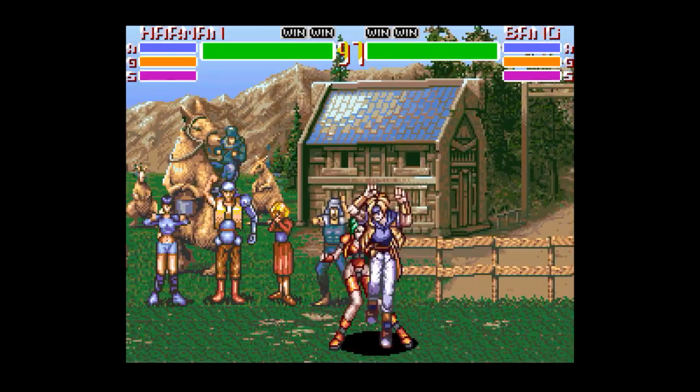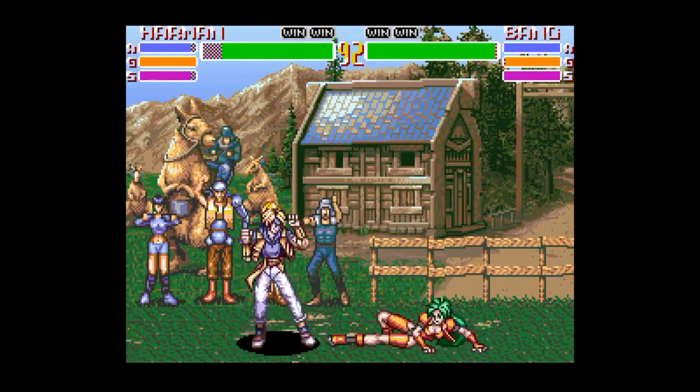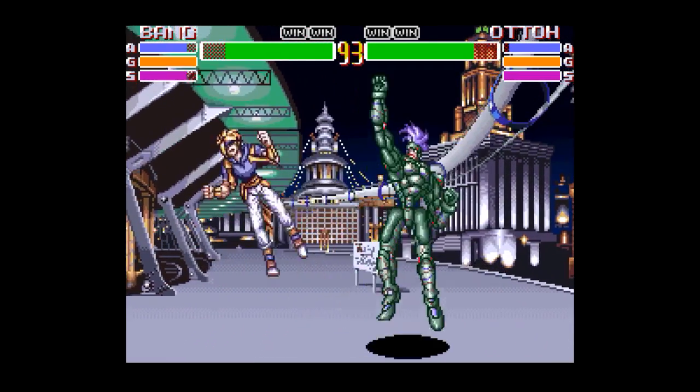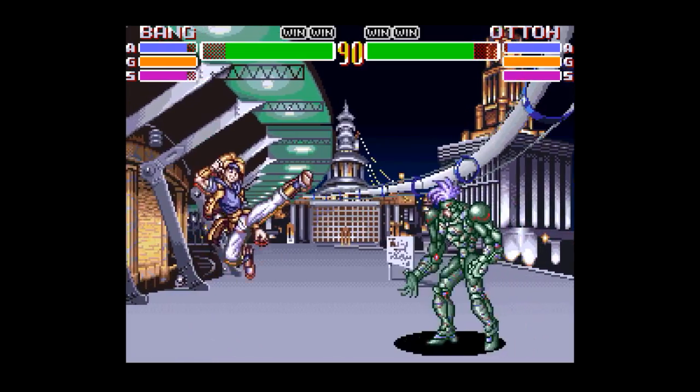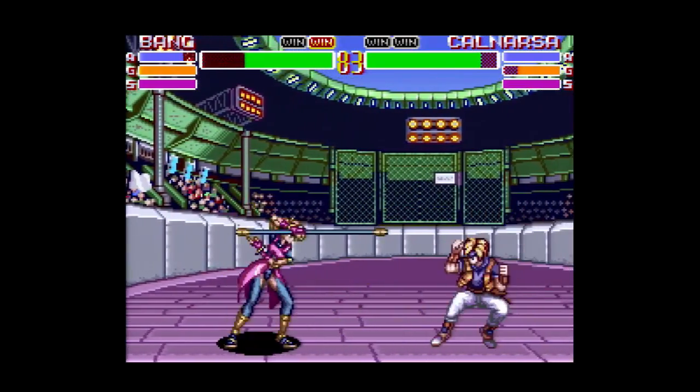What I really like is that in Advanced Mode, each character has their own gear unique to them. So if you pick Auto, for example, you get everything from Iron Claws to Gatling Arms to Laser Caimans and stuff. Whereas if you pick Kalnarsa, you get a Stun Rod, a Plasma Coil — it's really cool.